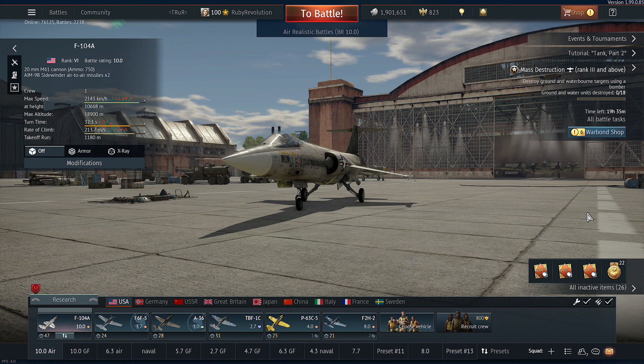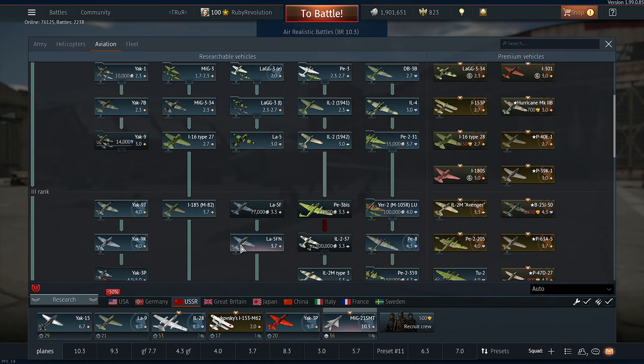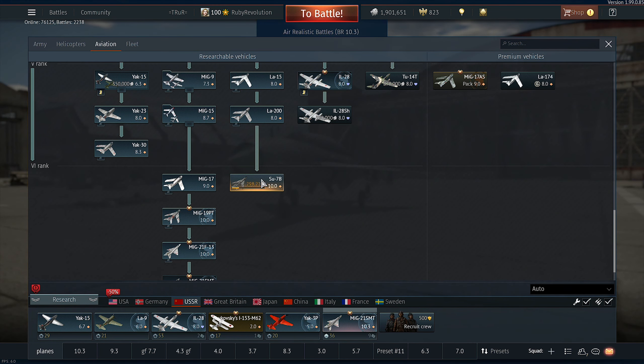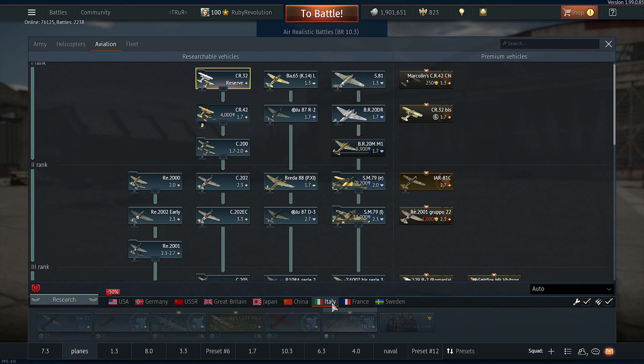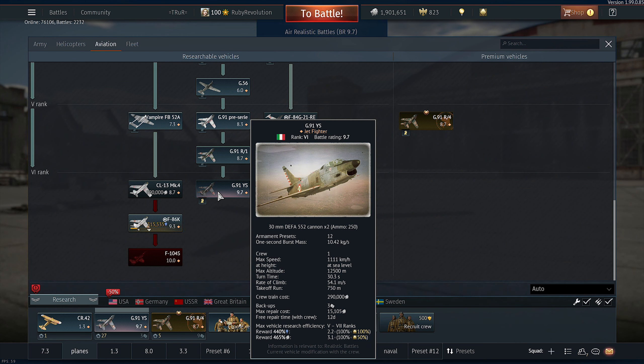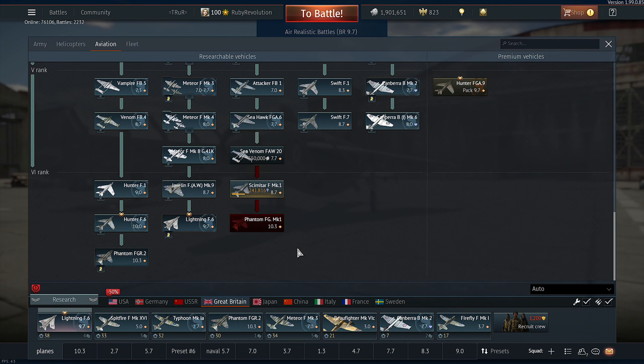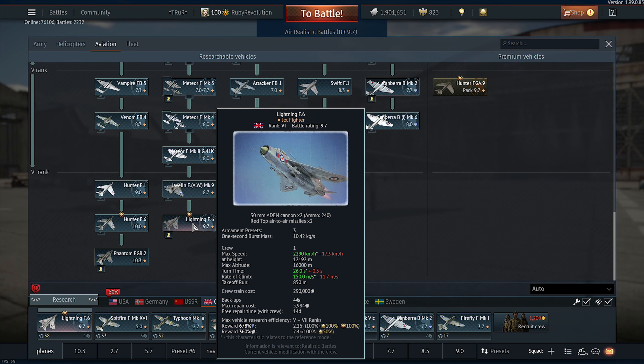Time to play some War Thunder. They've changed the battle ratings - the F-104 has gone to 10.0, that's pretty cool. Let's look at Russia - the Su-7 has gone to 10.0 as well, that needed to be done. The G.91 has stayed at 9.7, which is nice.